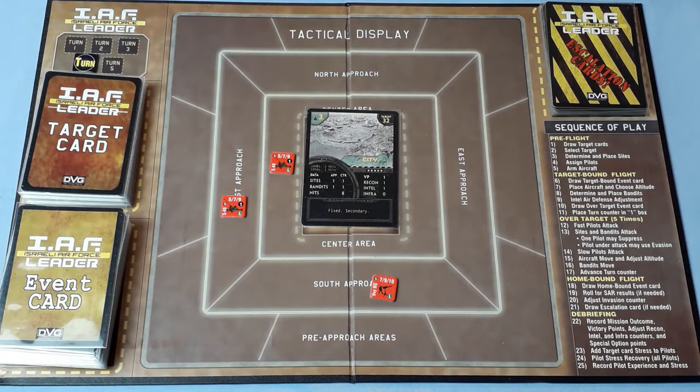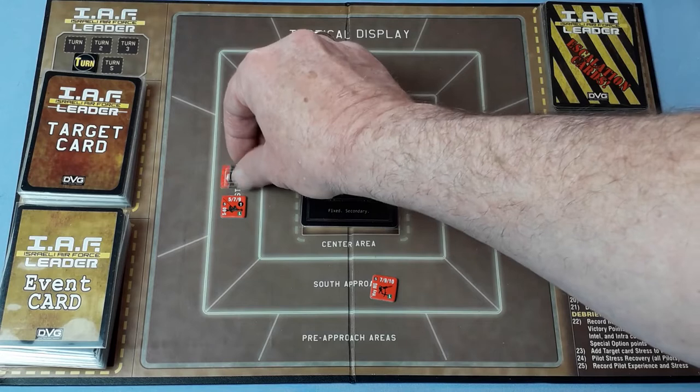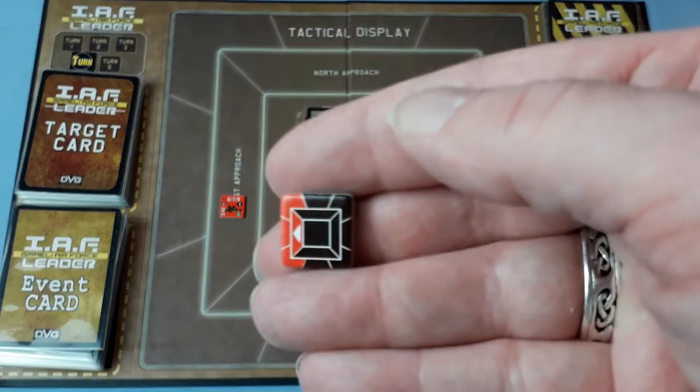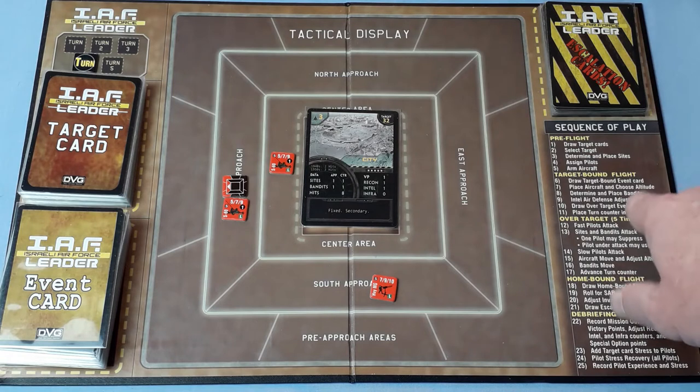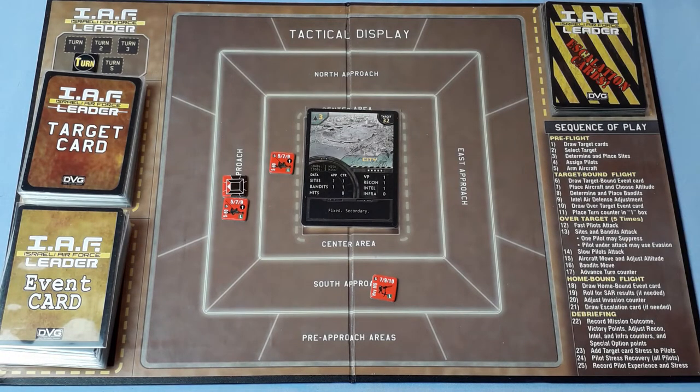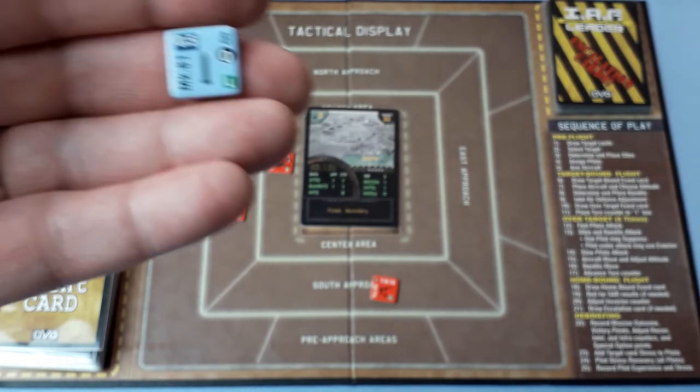Assign pilots — we've already done that since it's a secondary mission. Arm aircraft: we need to bomb the city for three hits. No problematic keywords apply. The Mark 81 has weight 0.5, low altitude only. The Mark 82 has slightly better stats but is heavier. The Mark 83 is heavier still but more powerful. Rock has a weight allowance of two, so he gets one Mark 83. Horror has a weight allowance of three — one Mark 83 plus one Mark 82.